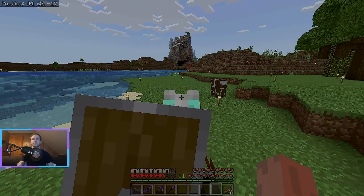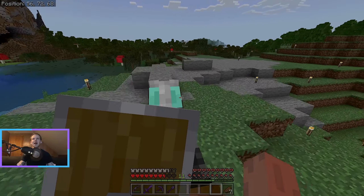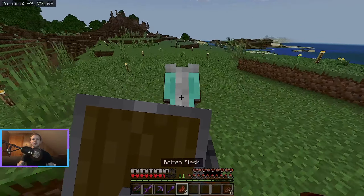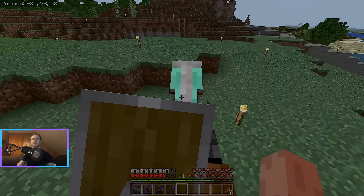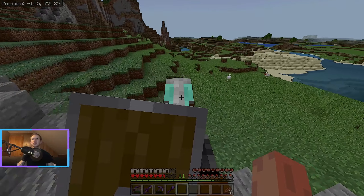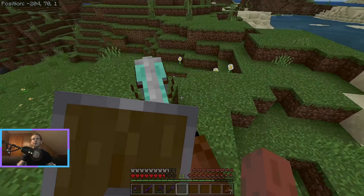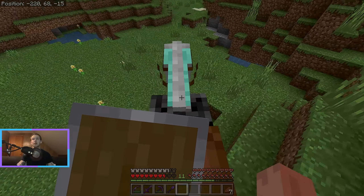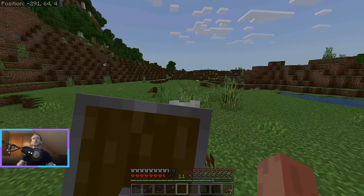I wonder if I can find an even better one. He doesn't have a lot of health — only about eight or nine hearts, so that's not super great. And having the shield out definitely obstructs your view and I don't like that. I'm going to keep looking around here for a second because the pumpkin's not done yet. Now that my mind is set on making an iron golem, I just want to get that done. I'm going to walk around for a couple of minutes, try out a couple of different horses, and see if I can get one even faster.